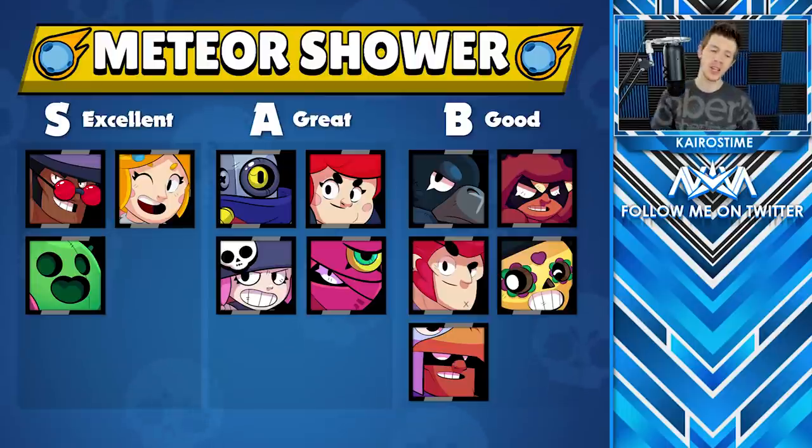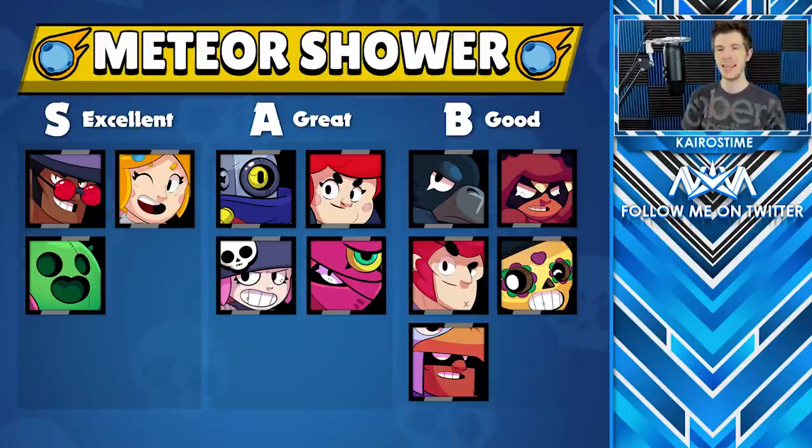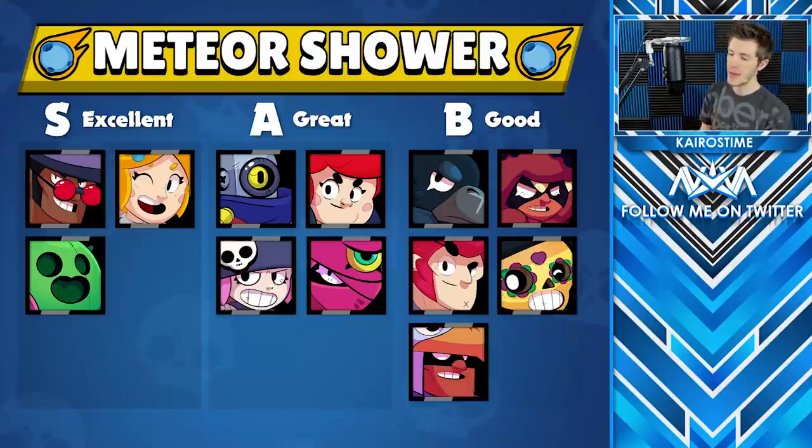Now let's take a look at the brawlers. We've got Brock, Piper, and Spike in the S tier. We have Rico, Pam, Penny, and Tara in the A tier. And then in the B tier we have Crow, Nita, Colt, Poco, and Bo.